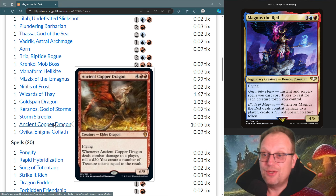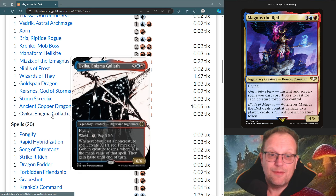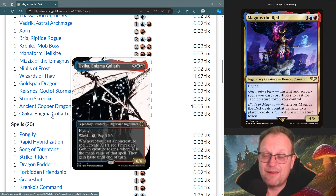Ancient Copper Dragon is here purely for the treasure generation when it hits. Finally, Vika Enigma Goleth — probably the closest to a 40K card you get in the main Magic setting. Ward three, pay three life. Whenever you cast a non-creature spell, you get that many minus one one-one red Phyrexian goblin tokens equal to that spell's mana value, and they have haste.